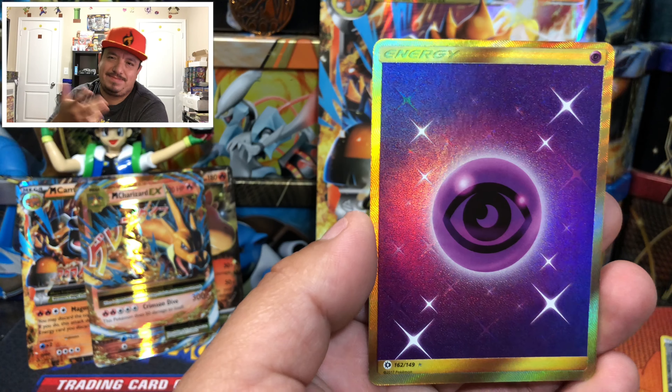Fates Collide — code card. We have Volbeat, Larvitar, Cofagrigus, Snivy, Diglett, Wormadam, Zygarde, Wishiwashi, Kangaskhan Reverse Holo, and Moltres — that is the rare non-holographic card. Two Reverse Holo rares today: Crobat and Bastiodon.